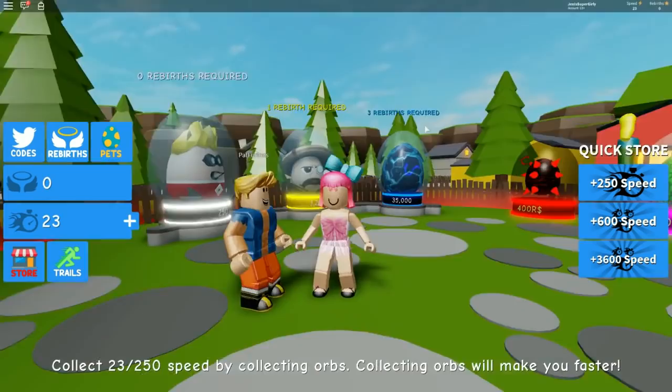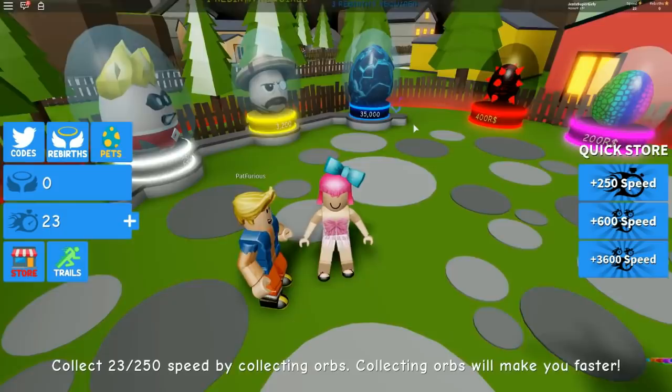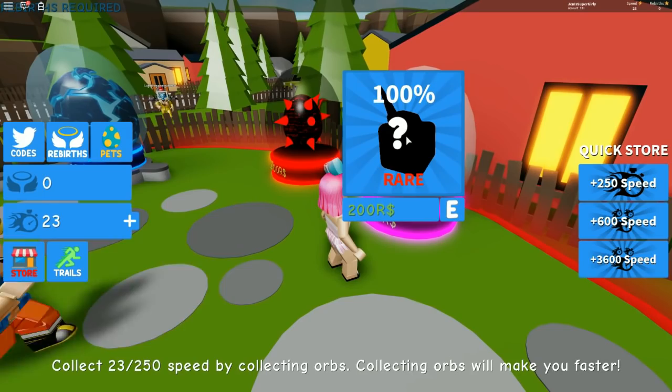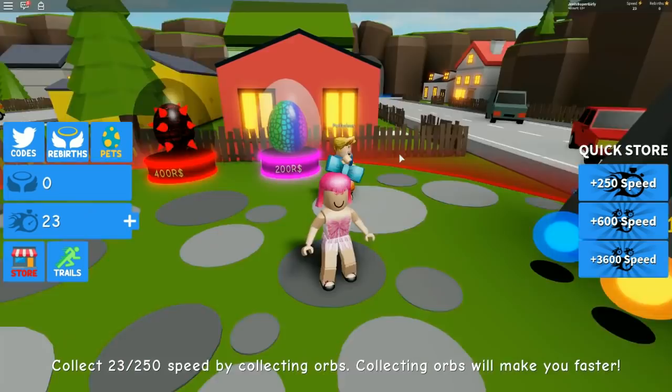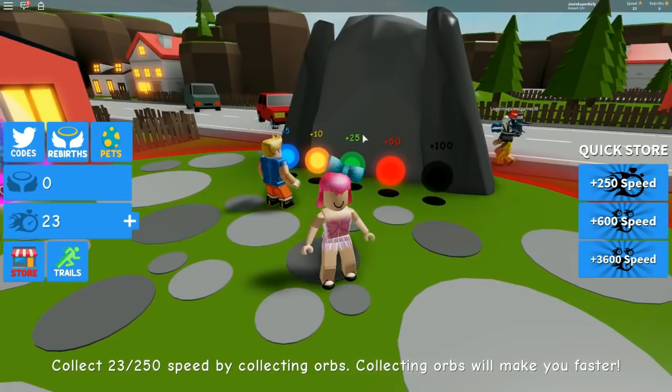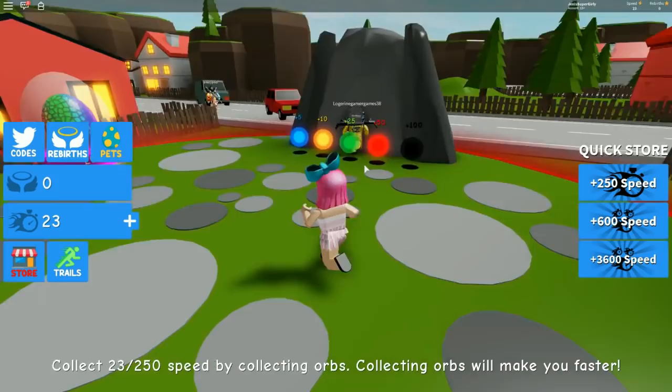So we're playing Dashing Simulator. We haven't really checked it out too much - it's really popular right now. Basically there's trails you can buy but they require rebirths, and we have none of that. Pets are the main thing to get in this game. Oh, I want this one - look, it's like rainbow! There's a rare unicorn - it's 200. You can't buy it yet. We have to collect orbs which give us speed, and the better color the orb, the more valued it is. We can use speed to buy pets like this one which costs 250.